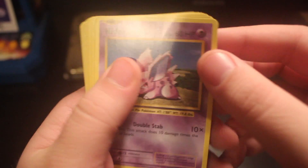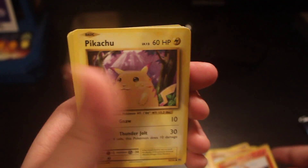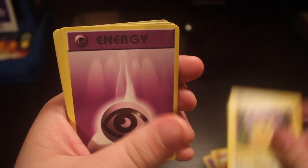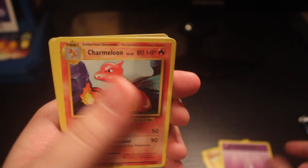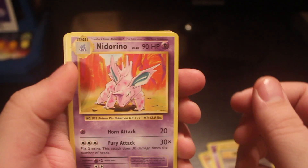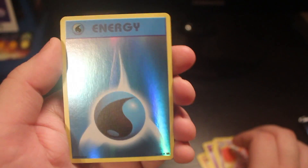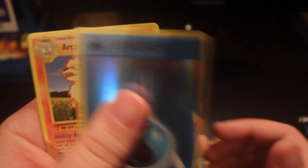First up is a Nidoran. Then we have a Machop. Growlithe. Ooh, a nice Pikachu there. Psychic Energy. Charmeleon. Professor Oak's Hint. Nidorino. And the reverse is a Water Energy — that's pretty cool.